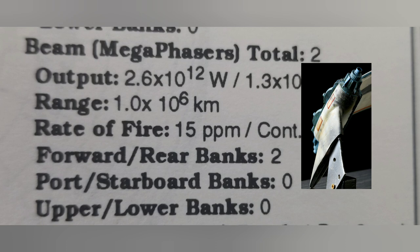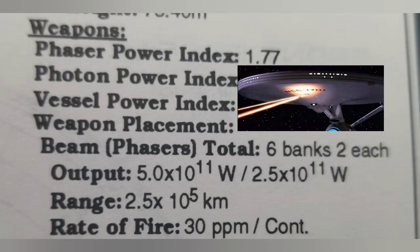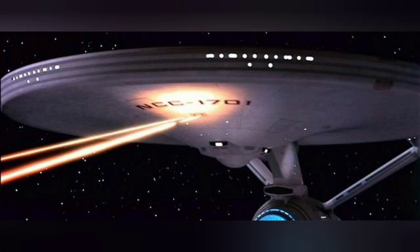Our mega phasers output is 2.6 times 10 to the 12th watts, the range is 1.0 times 10 to the 6th kilometers, and the rate of fire is 15 PPM. Now let's look at the Type 7 phasers: output is 5.0 times 10 to the 11th watts, range is 2.5 times 10 to the 5th kilometers, and the fire rate is 30 PPM. So right off the bat, the Type 7 has double the fire rate but only a fraction of the firepower. This is the standard weapon seen on all Federation starships — used on the Miranda class, and it's Captain Kirk's own starship using Type 7 phasers.